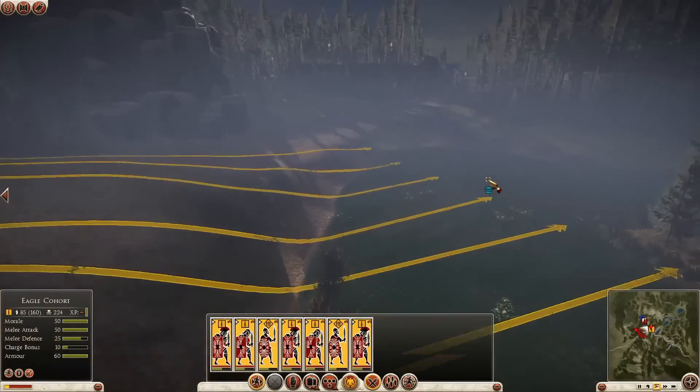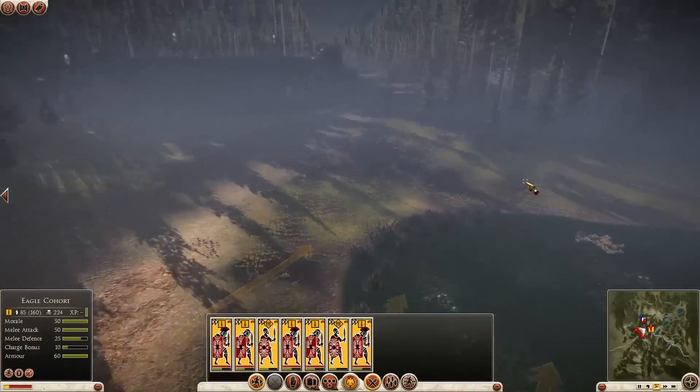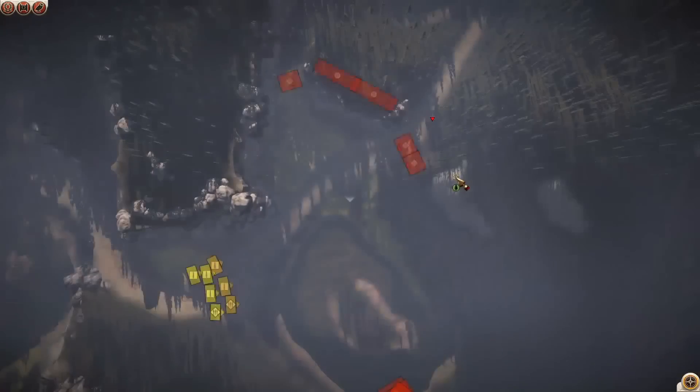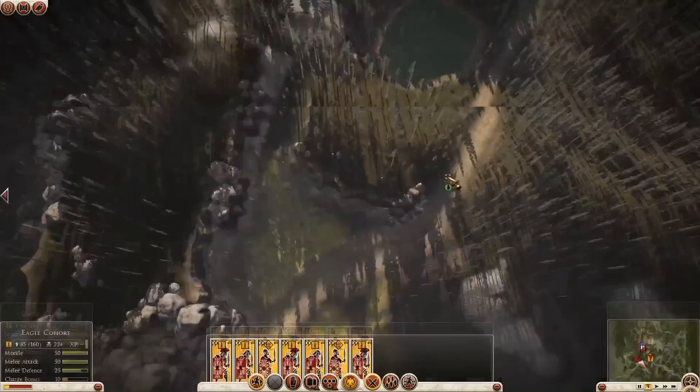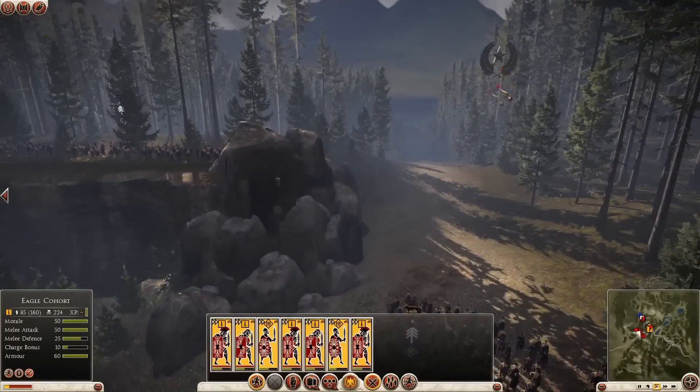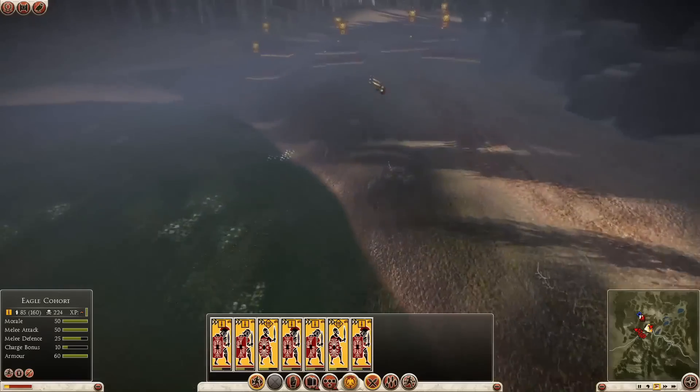We really need to get these troops moving towards the forest exit but there's still more resistance to punch through before we get there. As you can see from the tactical map, there's a token defence of archers and melee troops. It's nothing too fearsome on their own, but this constant abrasion is really starting to wear at the Roman army.